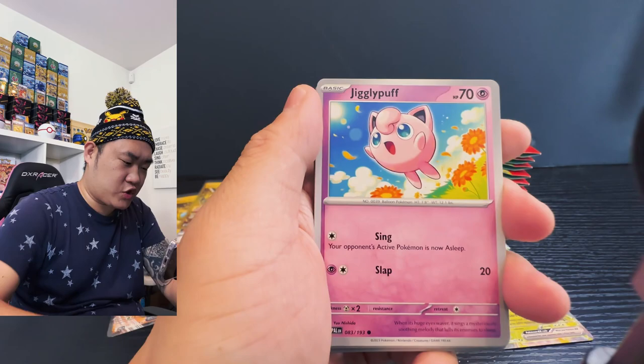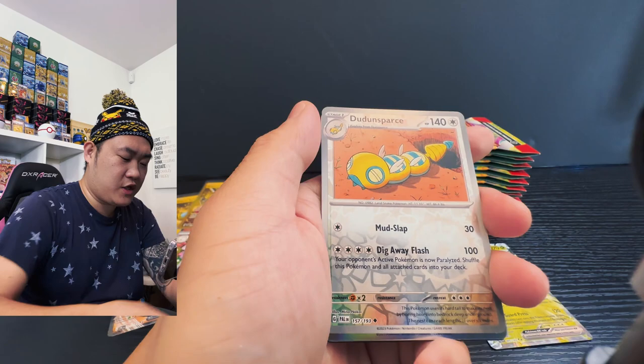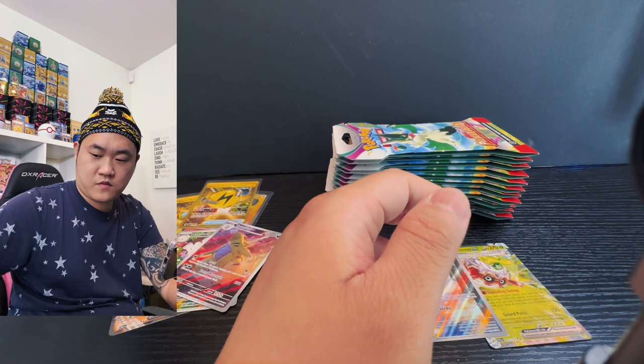Starting off with a Shroodle, Jigglypuff, Flittle, Flittle, Tadpole — so tight — and I got a Koraidon, Dondozo Spray, Jet Energy, and another Dondozo Spray. Go for the win. Moving on to the next pack.